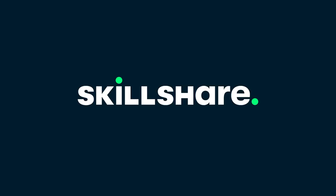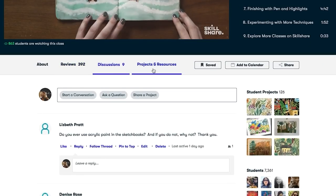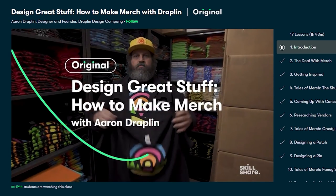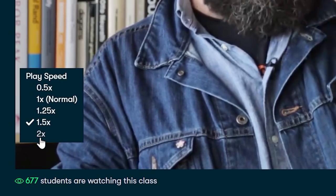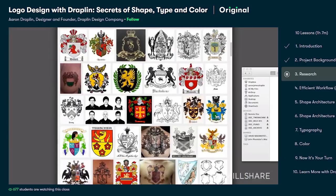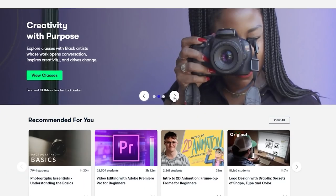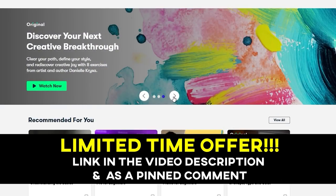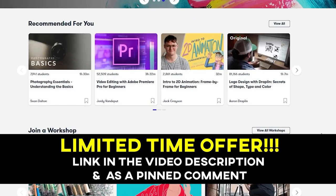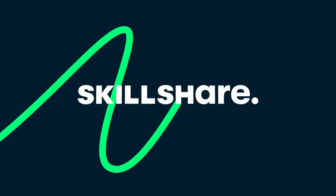Before we get started, I'd like to thank Skillshare for sponsoring this episode. They're an online learning community with tons of courses available. I've recently been revisiting the courses of Aaron Draplin — easily my favourite teacher on the platform — learning more about logo design in his course 'Logo Design with Draplin: Secrets of Shape, Type and Colour.' Skillshare is very affordable at less than $10 a month, and I've got one final 2-month free premium membership for the first 1000 people who use the link in the description.